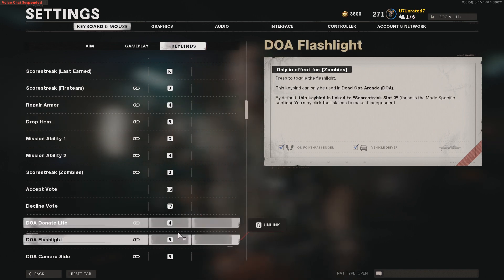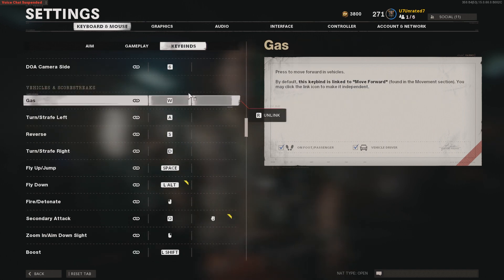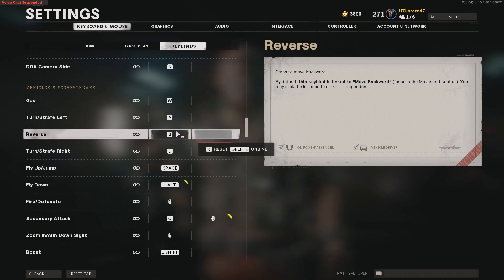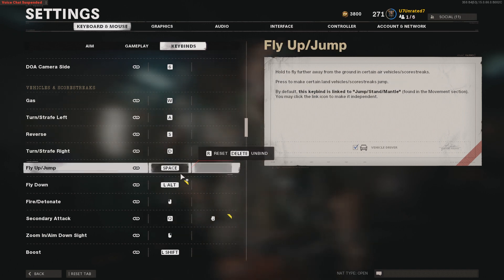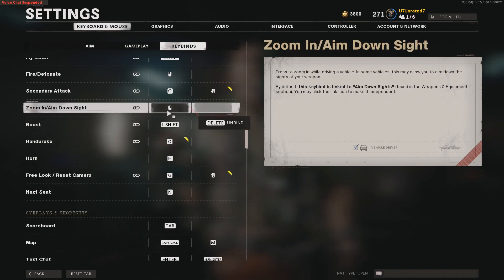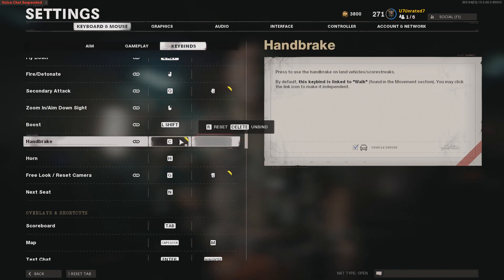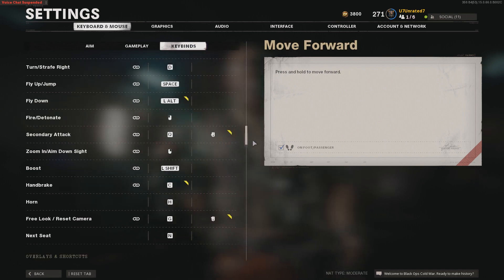Underneath vehicles and score streaks: gas — W, turn/strafe left — A, reverse — S, turn/strafe right — D, fly up/jump — space, fly down — left alt, fire/detonate — left click, secondary attack — Q or mouse button four, zoom in/aim down sights — right mouse click, boost — left shift, handbrake — C, horn — H, free look/reset camera — G or mouse button five, next hit marker — N.